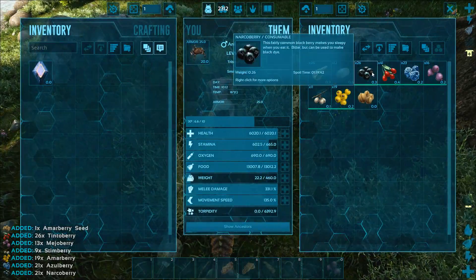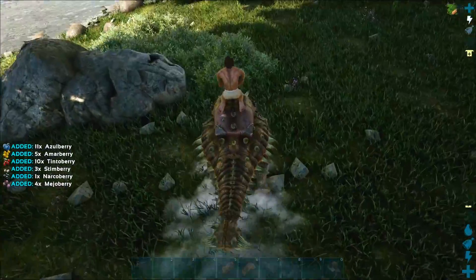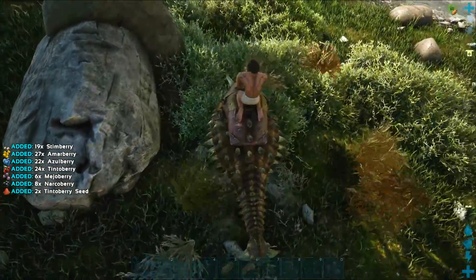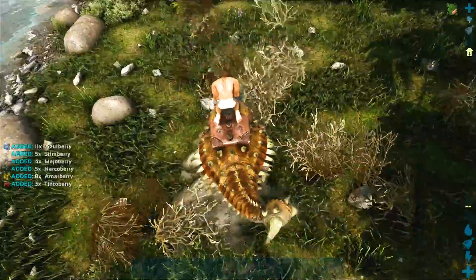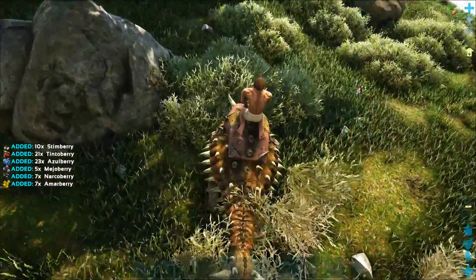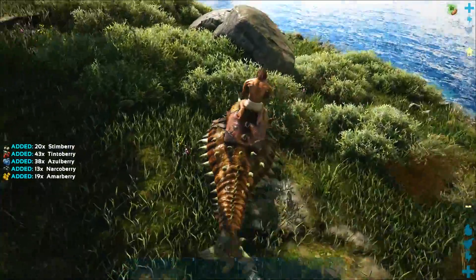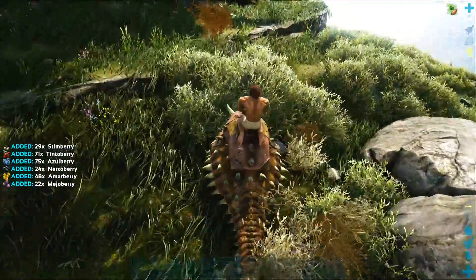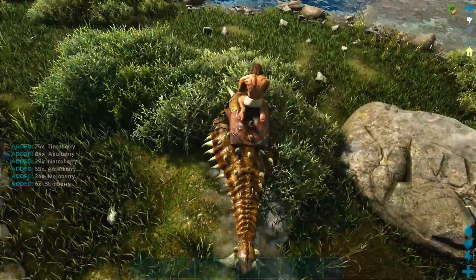He actually looks a lot better. He's getting the narcotics really, really quickly. What I was thinking of doing — because I can't find our dead body — is getting a bunch more narcotics, getting more trank arrows, trying to tame a pteranodon and then using the pteranodon to basically explore the forest in hopes of finding our forgotten friends, our lost dinosaurs. That's my rescue plan.